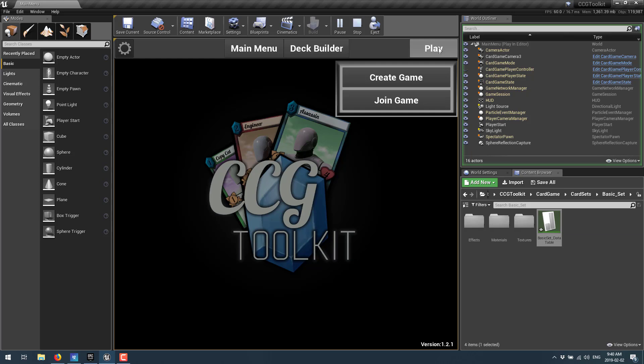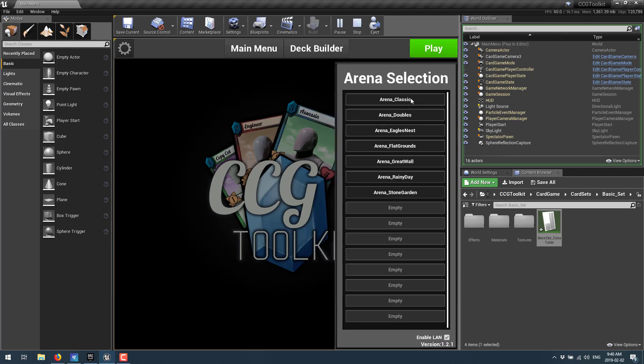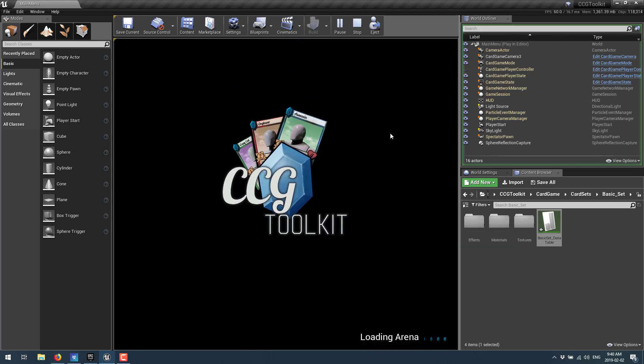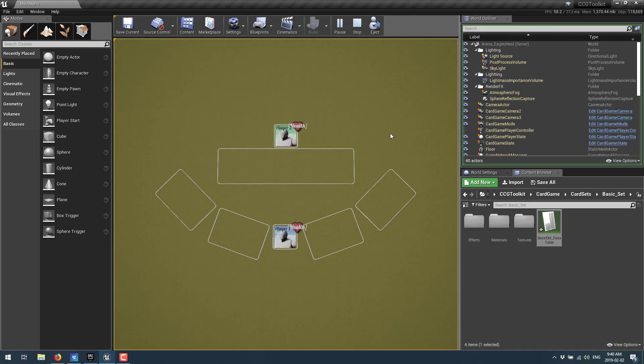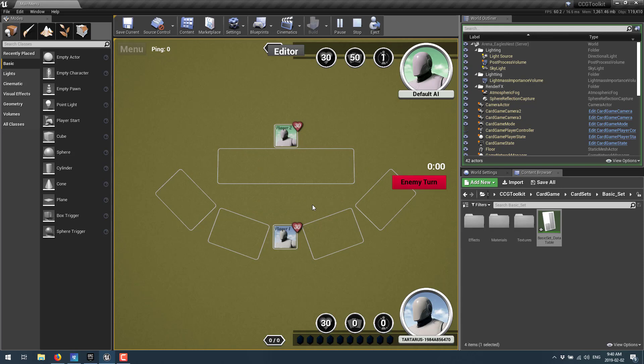This example also has full networking demonstrated, with client-server support so you can join someone else's game. I'm going to go ahead and create a game, use this deck, and you've also got various different layouts — these are your arena setups, so you can have a left and right orientation, a vertical orientation. You've got the ability to create these yourself as well. I'm going to go ahead and do Eagle's Nest in this case.